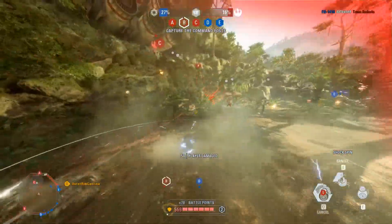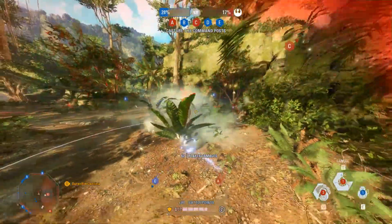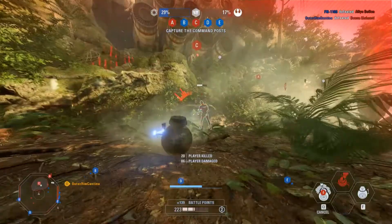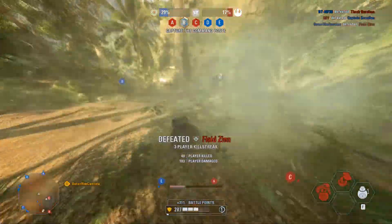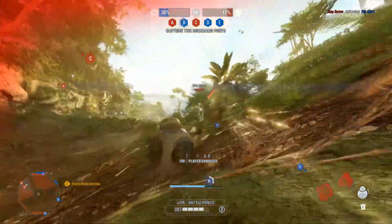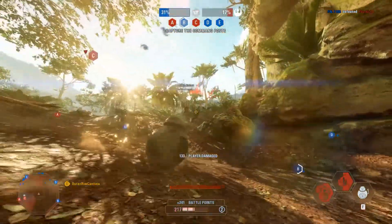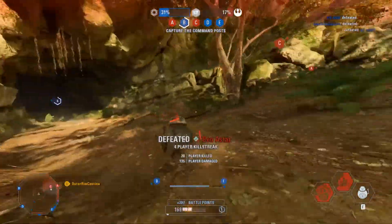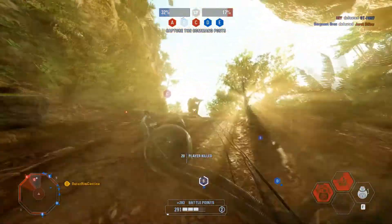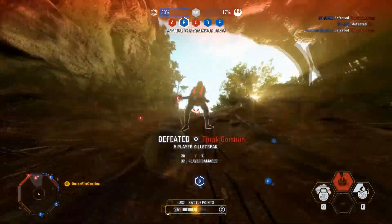The other big addition with this update is sequel trilogy maps to Capital Supremacy, which has been renamed Supremacy, with the recent announcement of the Death Star 2, as well as Scarif — the most requested map to date — coming to the game mode in the near future. Both original trilogy era maps will have ground combat only without a capital ship phase, hence changing the name to just Supremacy. Going back to the sequel trilogy, Jakku, Takodana, and Agent Kloss have all been added as planets for Supremacy, as well as the MC-85 Cruiser for the Resistance.